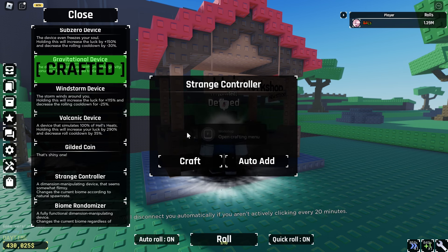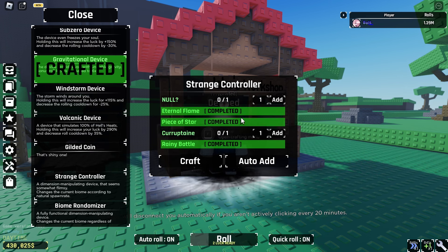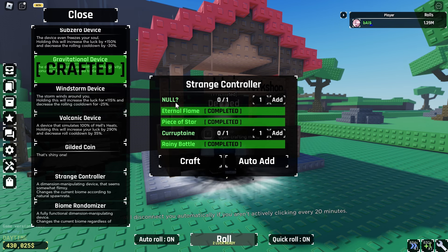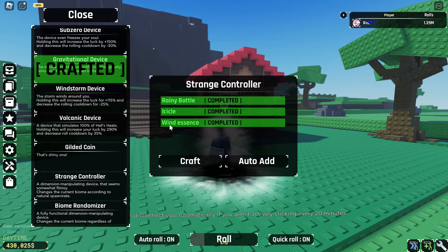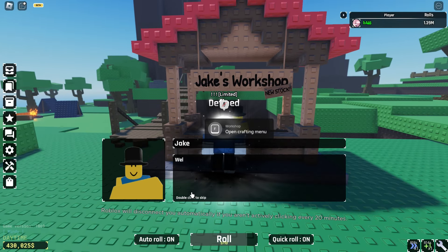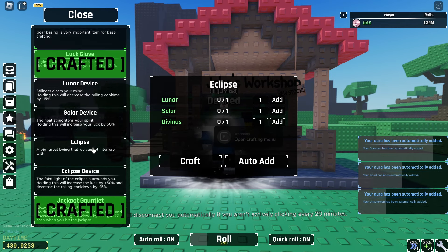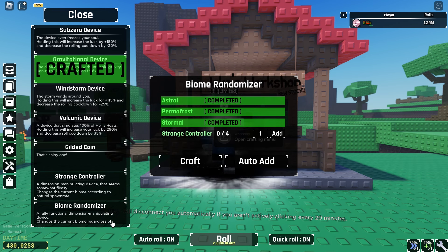To get the strange controller, you need four of these — you need to get one of each item from every biome. The null one I think is from the null biome, the corruptane I think is from the corruption, piece of star is from a starfall, internal flame is from the hell's biome, rainy bottle is from a rainy biome, icicle is from snowy, and wind essence I think you can get on a normal day or maybe the windy biome. It's like collecting items for the strange controller. Biome randomizer — I don't know what that does. It says it's a fully functional dimension-manipulating device that changes the current biome.